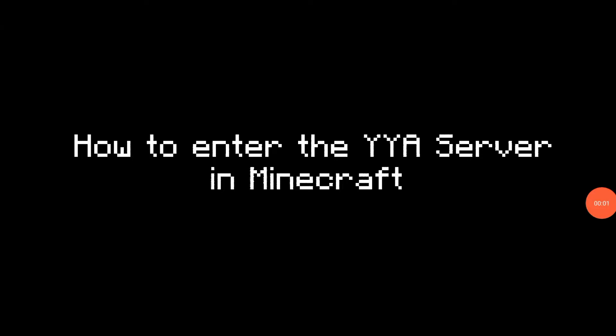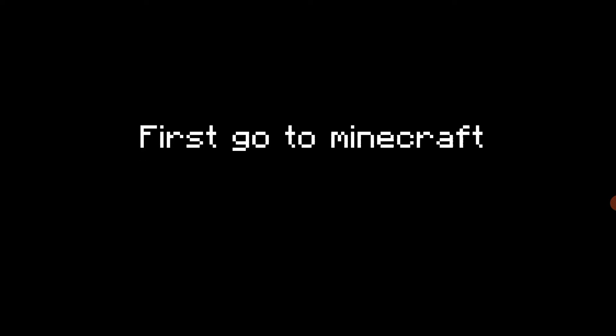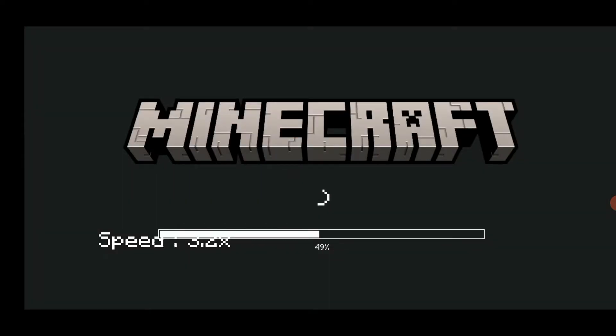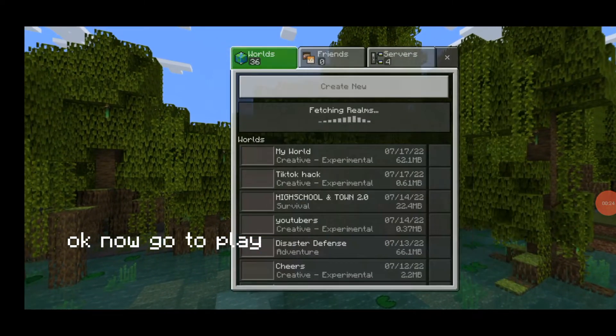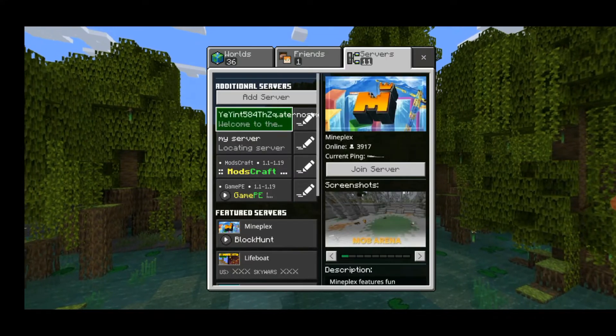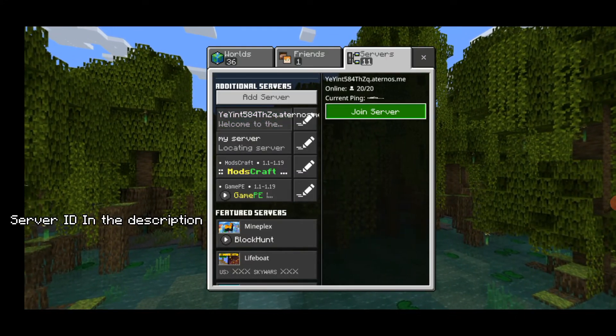How to enter the YAH server in Minecraft. Follow the step by step — first go to Minecraft, now go to play. Server ID in the description.